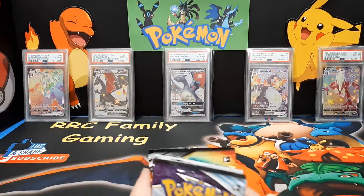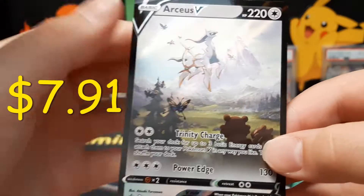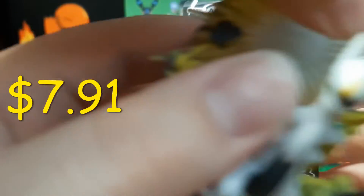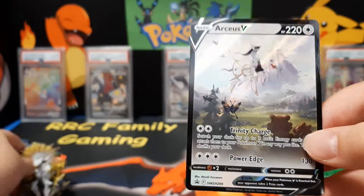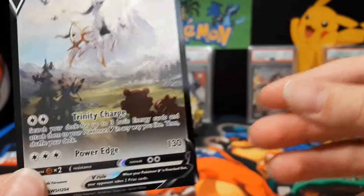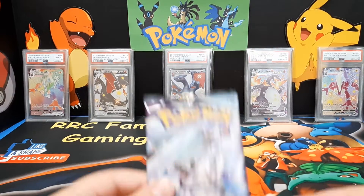Here you go — show them the alternate art RCSV. Oh, this card is beautiful! Let's put this off to the side right there. I'll take the digital code and put it in the sleeve.